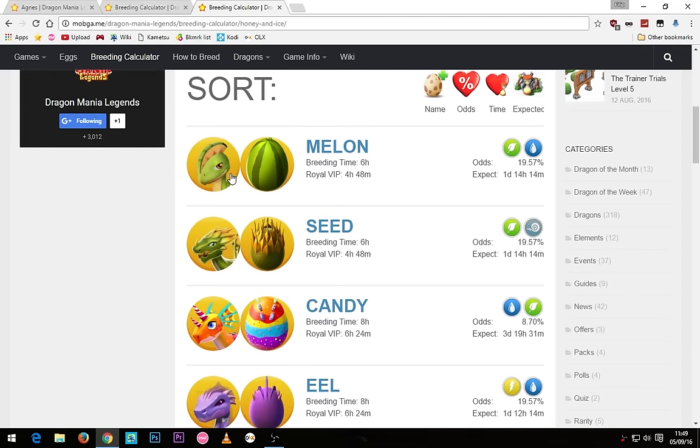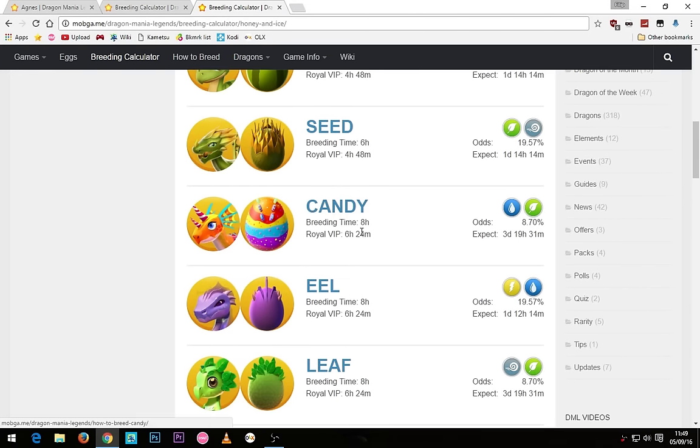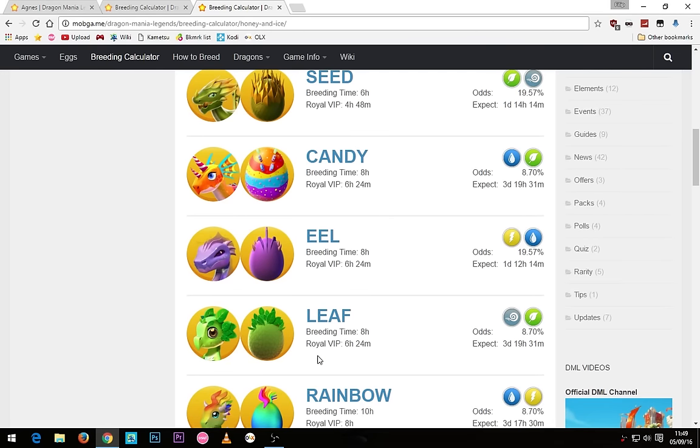The first outcome you could get is the melon dragon with a 6 hour breeding timer or 4 hours and 48 minutes. Then you've got the sea dragon with the same timer. After that you've got the candy dragon with an 8 hour breeding timer, as well as the eel and the leaf dragons who all share a breeding timer of 8 hours or 6 hours and 24 minutes.